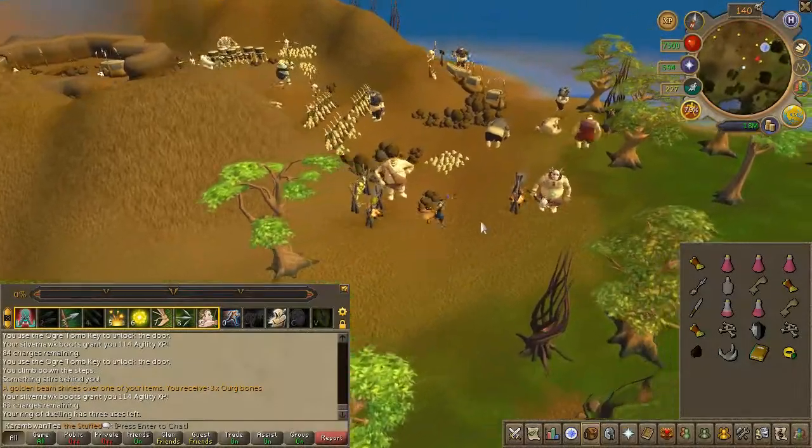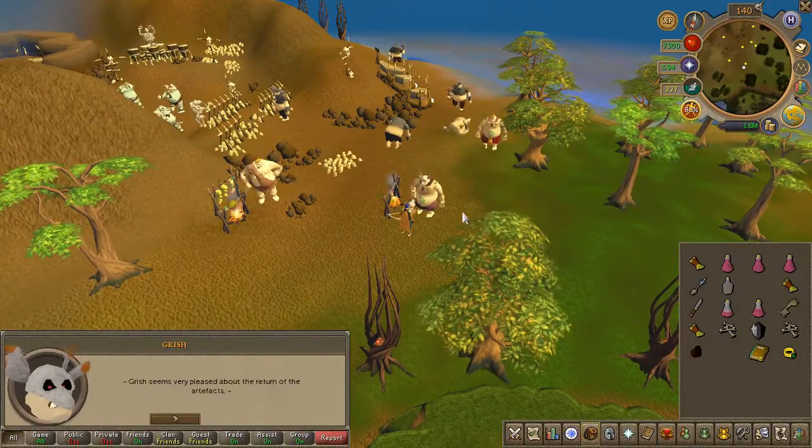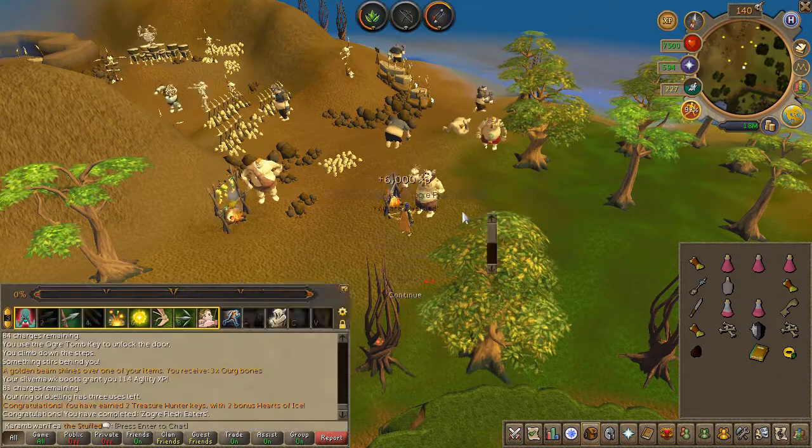And lastly, head back to where you started the quest and speak to Grish. Choose the first chat option — and quest complete!